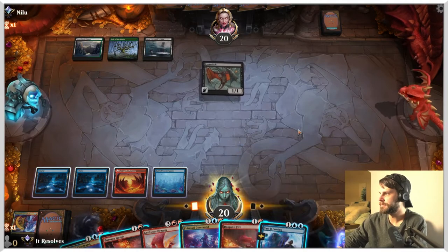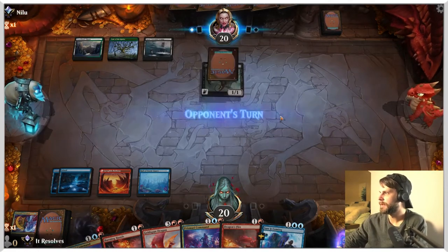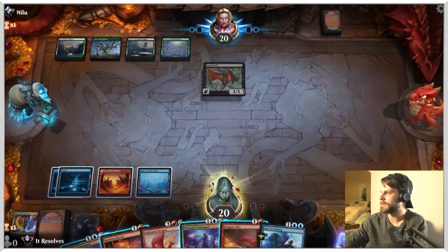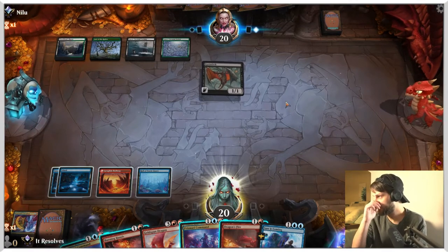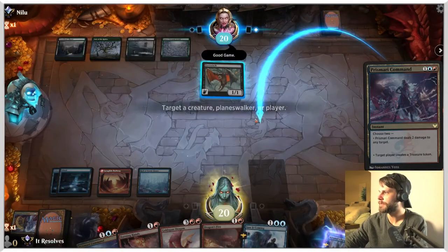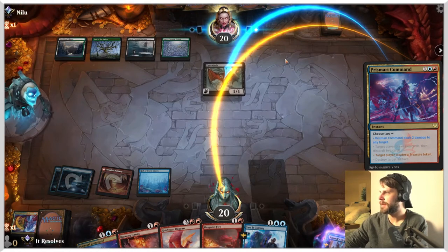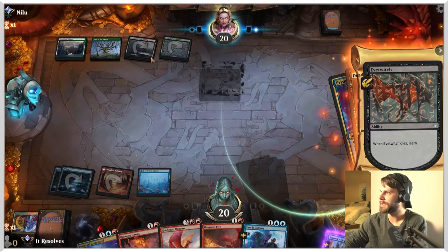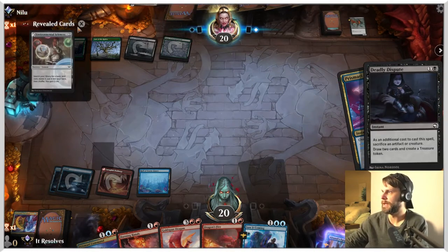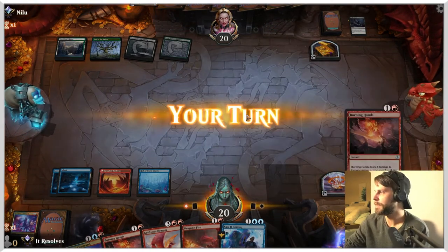Interesting that they are not attacking. I think we're just going to wait. They might be trying to leave up something like a Village Rites kind of deal to get around this, but they're still not attacking. We're going to force the issue — create a treasure token. They good game us? So this guarantees the Goldspan Dragon, which is great. They sacrifice it, get a little extra stuff — that's fine. That's not going to save them, but they drew a lot of cards there.